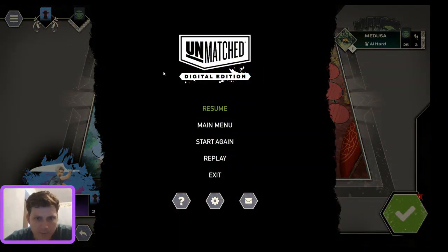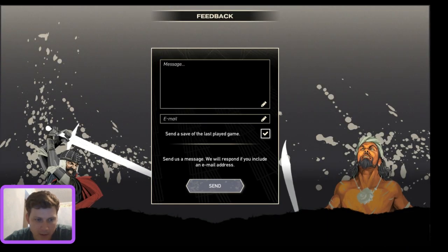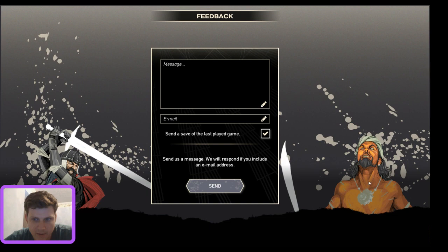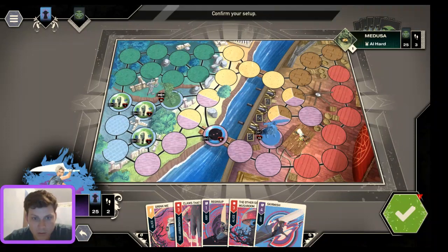The in-game menu has options to start again, replay, go to main menu, or resume. There's also an email option to send quick feedback, which is nice. You can also see the character art animating — he's breathing and swinging his sword.